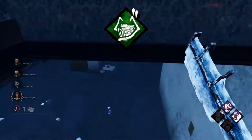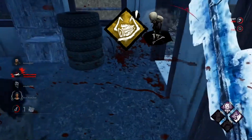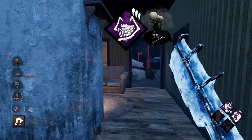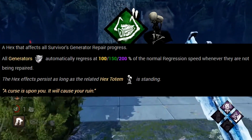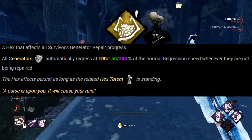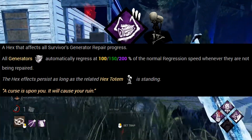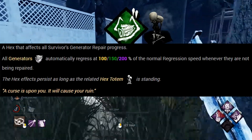If you'd rather slow the game down and have a better chance at winning, I suggest Hex Ruin. A Hex perk is tied to totems that spawn randomly around the map — whenever a Hex totem is cleansed, the related Hex perk is removed for the rest of the trial. Hex Ruin begins regressing any generator a survivor stops working on, so long as the totem is powered. Since you're oriented around chases instead of setting up, this gives you a lot of passive pressure. Usually I wouldn't include a silly build like this in a guide, but I have too much fun with it for it not to get an honorable mention.